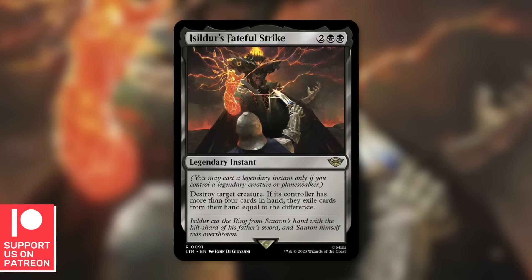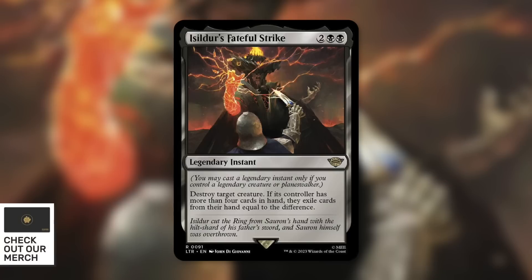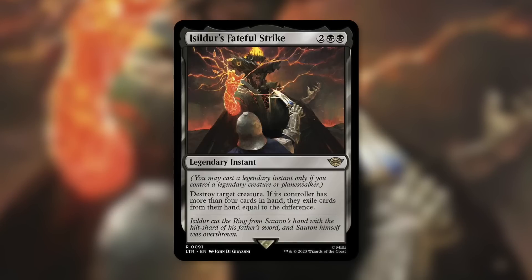Legendary instants and legendary sorceries are now a thing, which is kind of crazy. Mark Rosewater alluded to this earlier in the teasers — there'd be five different kinds of legendary cards, and apparently instant is one of them, so let's check that box.